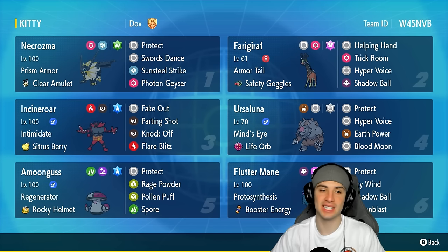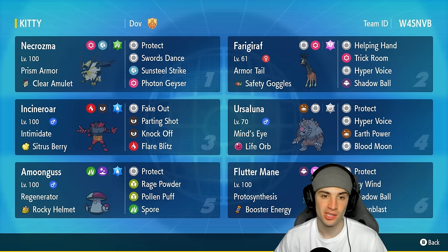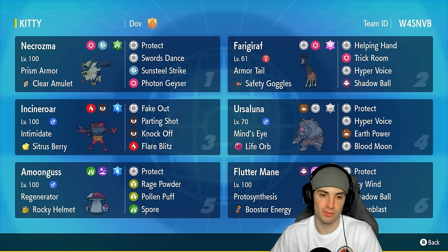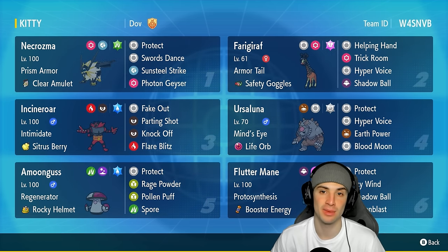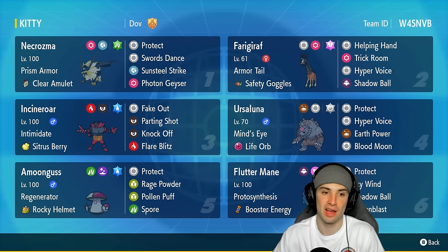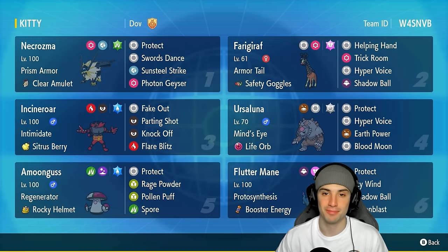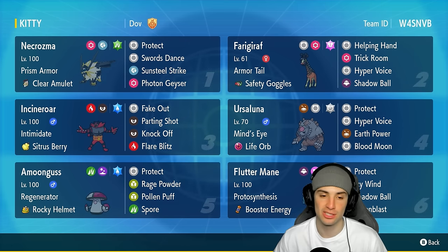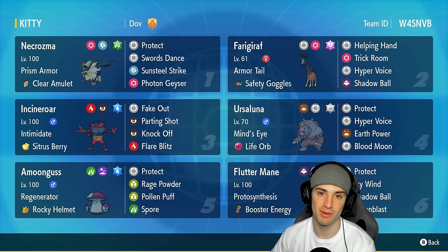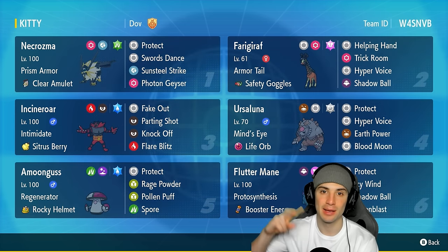Dusk Mane Necrozma killing it in today's video — loving it with the Swords Dance and Frigiraph popping Trick Room, and the Helping Hand showcase in match two doing big time damage. We probably should have gone 3-0 today but the 3-0 was knocked away by a flinch from Fiery Wrath. I kind of jinxed it by saying we win as long as we don't get flinched. But we won the next two matches and thrived. If you enjoyed the content, smash that like button, subscribe, stay positive every day, and I'll catch you on the next one — peace out everybody.